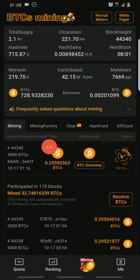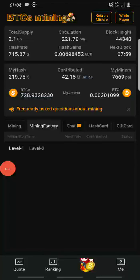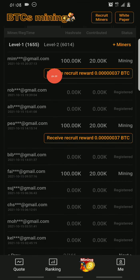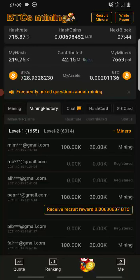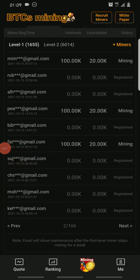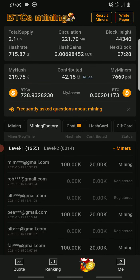To claim that, you go to where it says 'Mining Factory.' This is where you can see all your miners. Whenever any of them starts mining you receive BTC. You click on it to receive your recruit reward. Let me show you — look at my balance right now. After I click 'receive,' the balance will increase. As you can see it just increased. The more people you recruit, the more BTC you'll earn.